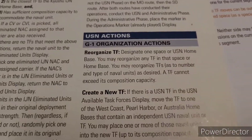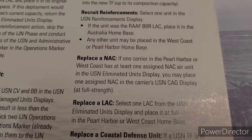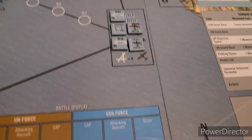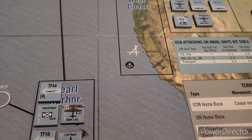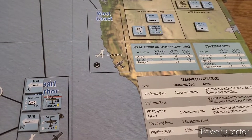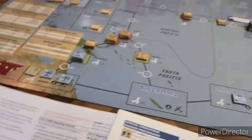We're back to the US Navy. That wasted Japanese route is fine - it's part of the game. For the US G1 action: reorganize a task force, create a new task force, recruit reinforcement, replace a naval aircraft, replace land aircraft. We like replacing naval aircraft - we'll do that again. Task Force 16 with the Lexington has another aircraft to replace. We put it in at full strength. The Lexington now has a full complement of aircraft.